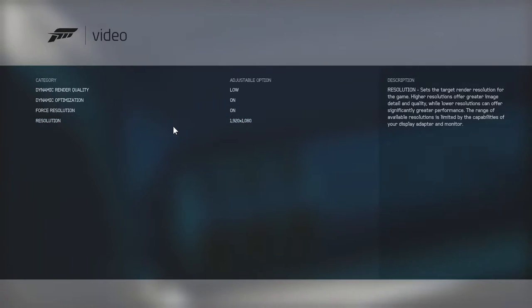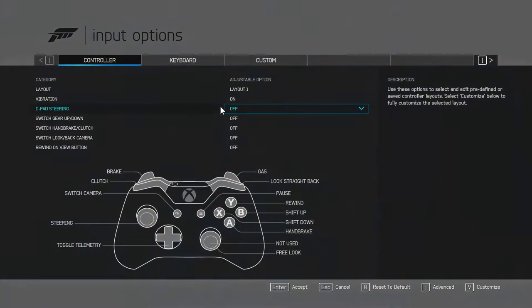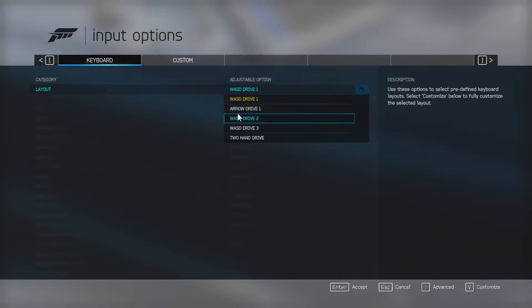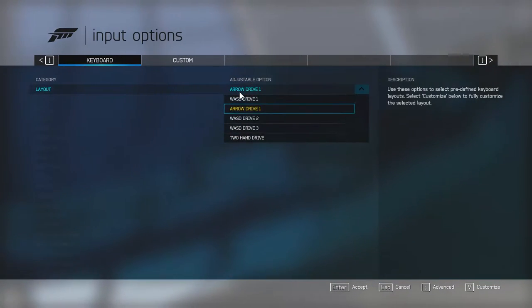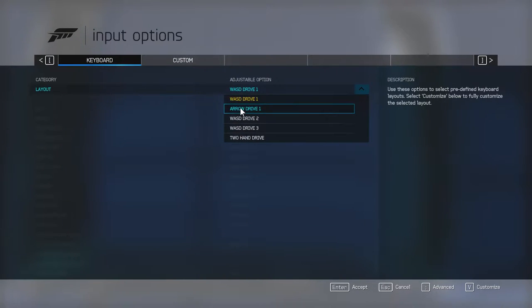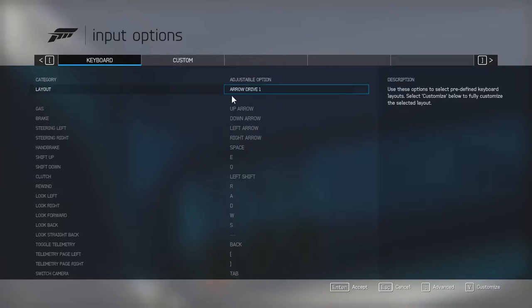Audio was kept at high. For input options, the keyboard default was WASD, but I don't like driving with my left hand — I've been using arrow keys since I was about seven or eight years old, when my first game was Need for Speed Hot Pursuit 2 on PC. In many games I have to manually remap keys, but Forza has a preset called Arrow Drive built in, so I didn't have to change anything. That's pretty cool.